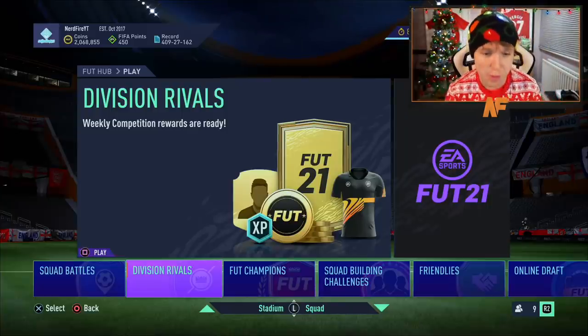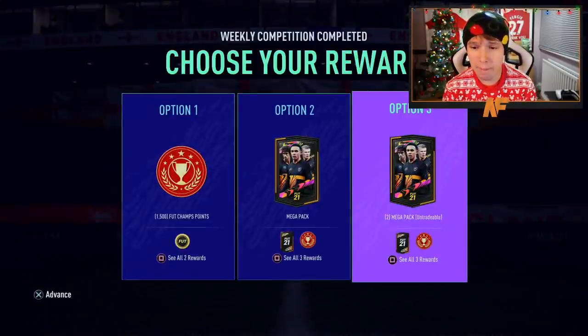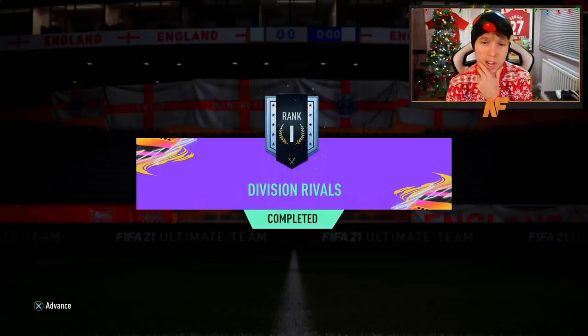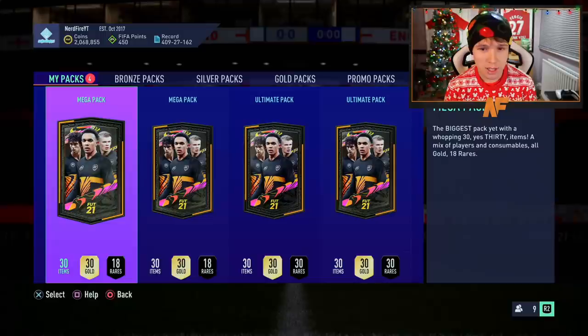Rocking the Christmas hat, hopefully it brings a bit of luck. We're going to the Div Rivals packs first. I believe we have two mega packs and two optimal packs. We're back to rank one — last week we didn't get it, so hopefully we get a bit of luck this week. Let's go for the two mega packs first, get them out of the way.